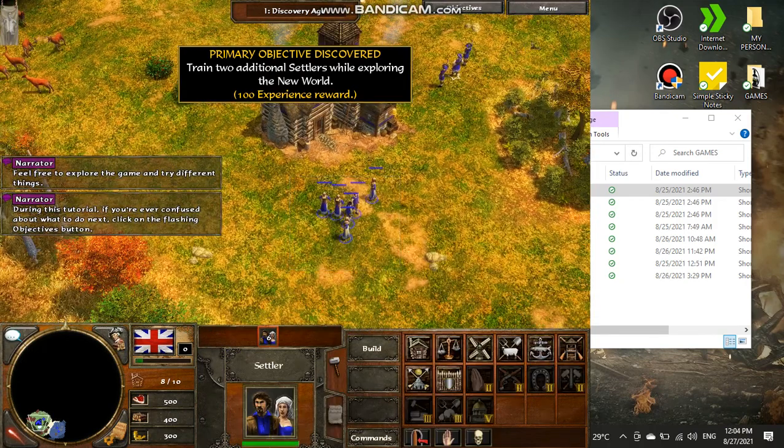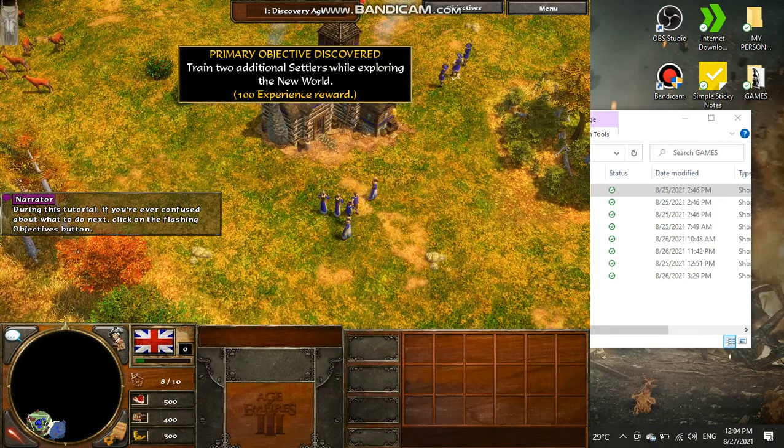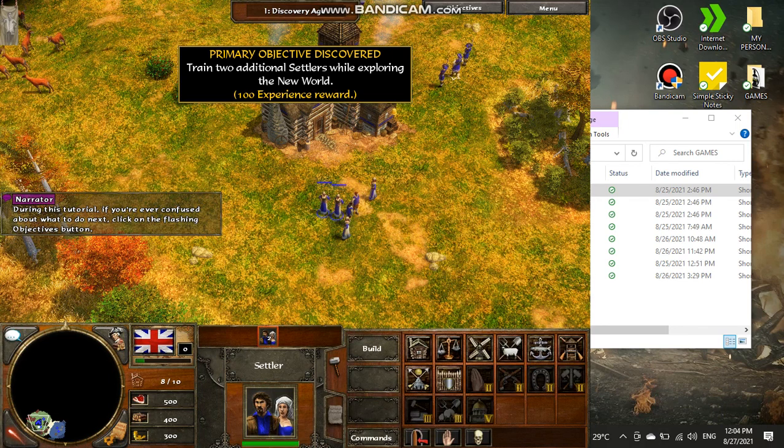During this tutorial, if you're ever confused about what to do next, click on the flashing objectives button.